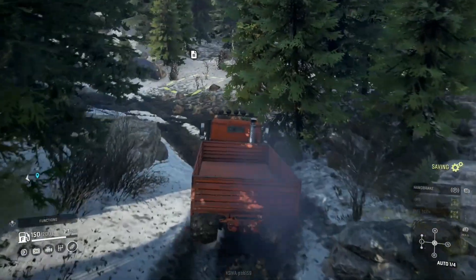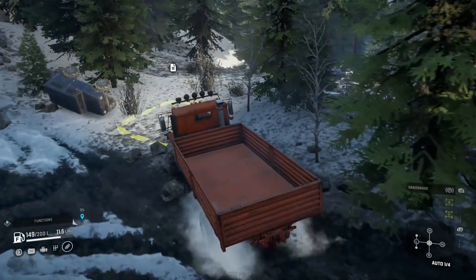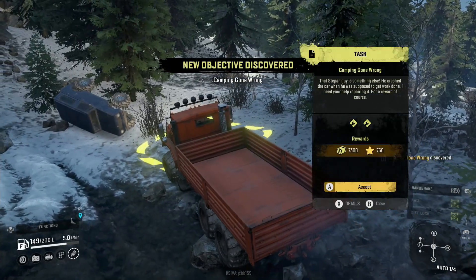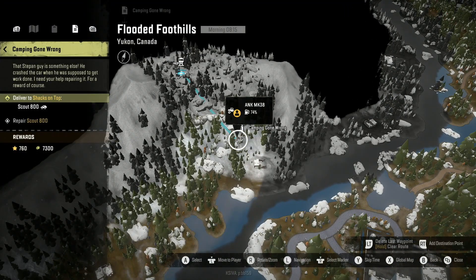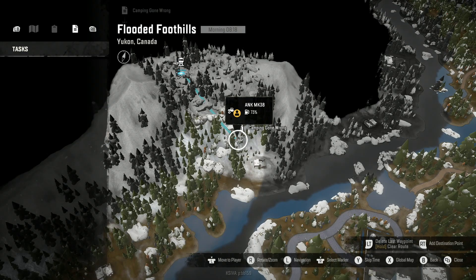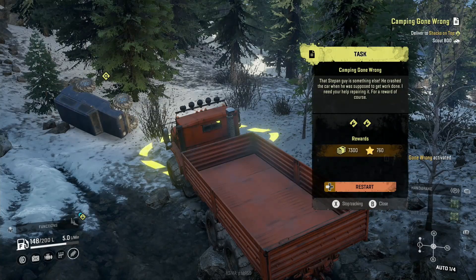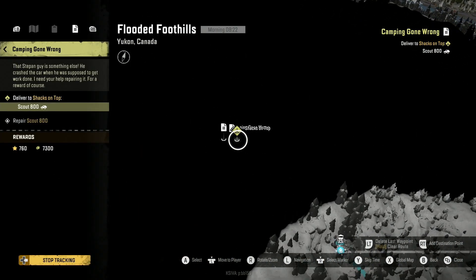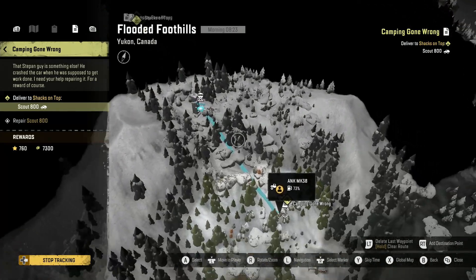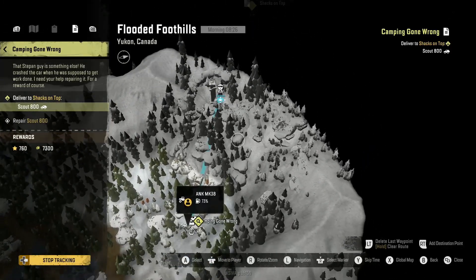Oh, there's a mission over here! That looks like something I flipped — what do we got here? All right, what is this objective? 'Camping Gone Wrong' — deliver a Scout 600 to a shack on top. Let's accept it, track it, and map it. Maybe it'll show me the route. Well, I'm practically going that way anyway. Looks like this is the swing to get there.